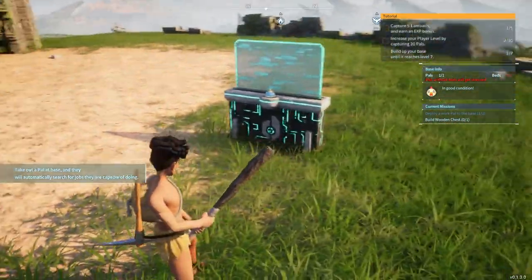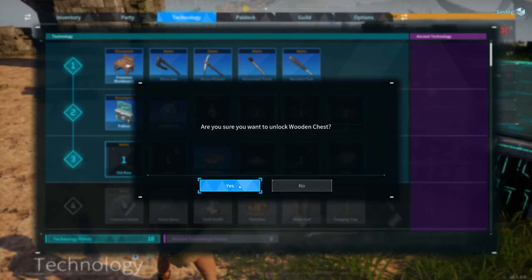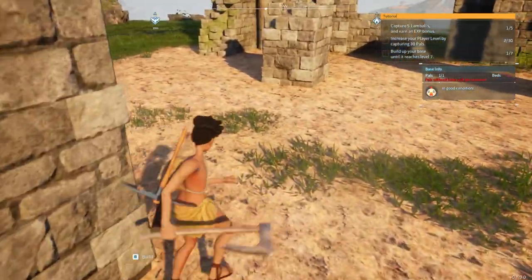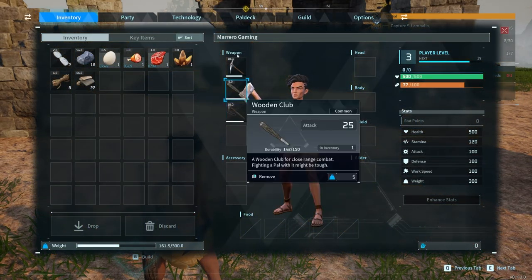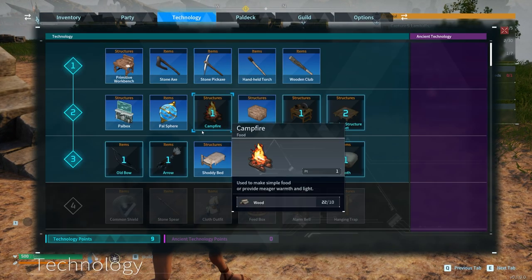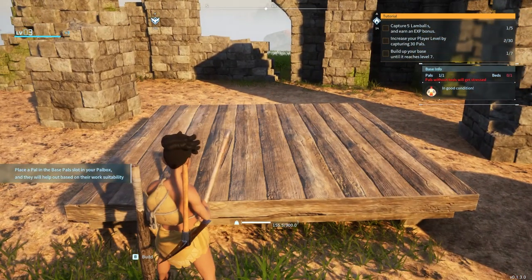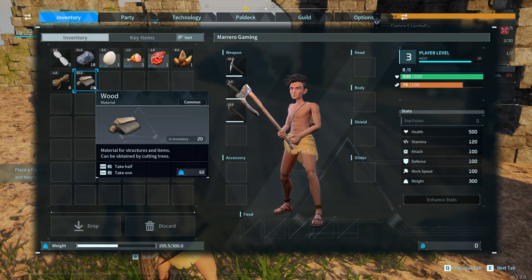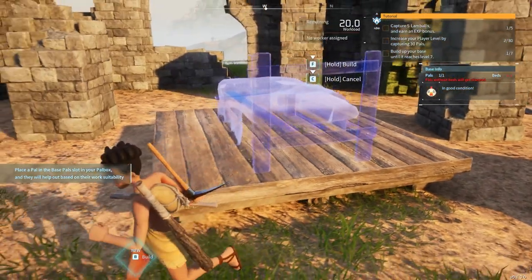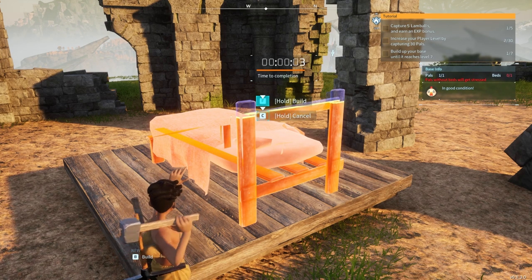Build a wooden chest — and pals without beds get stressed! We can't have that. I'll make one of these wooden chests. I just figured out I actually have to build an entire foundation and house before I can place a bed — are you serious? I can tell this game is gonna be very grindy, but that's cool, it just means I can play a little off camera. Alright, placing the foundation here, and now I should be able to place a bed. This is very ghetto but it will do.